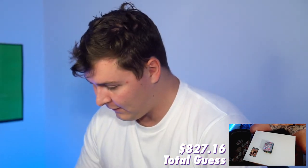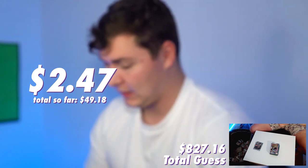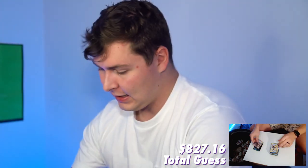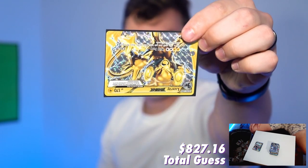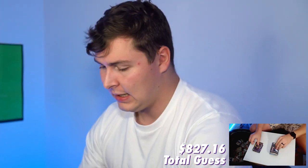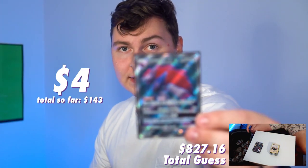Starting off: Gardevoir EX full art, a Sylveon GX, a Buzzwole GX. A Terrakion full art — not an EX or anything. I have a White Kyurem EX and a Black Kyurem EX, and then a Dialga EX full art. A Tapu Koko GX. A Luxray Break — I don't think this is actually going to be worth that much. A full art Thundurus EX. Magnezone EX — and that concludes our Electric types. Moving into Dark: a full art Malamar EX, a Darkrai EX, a Zoroark EX full art.